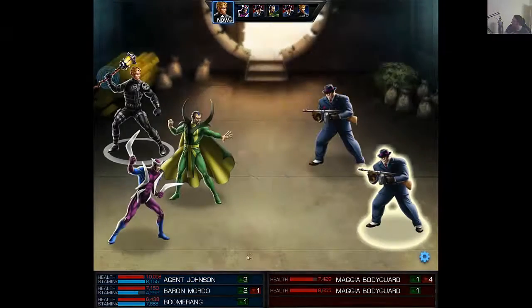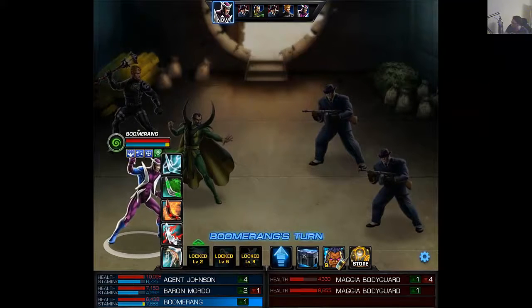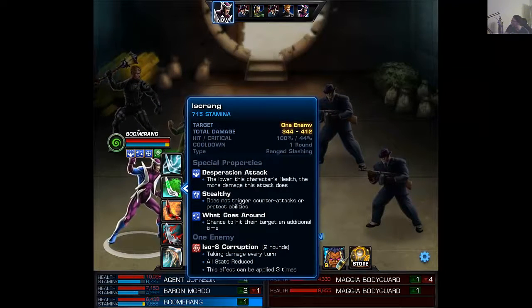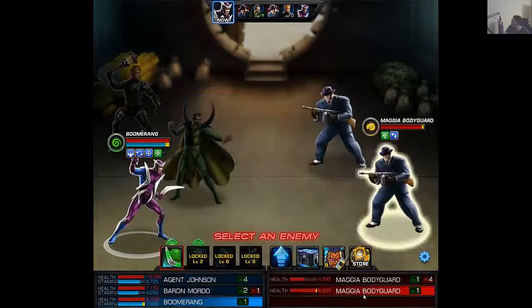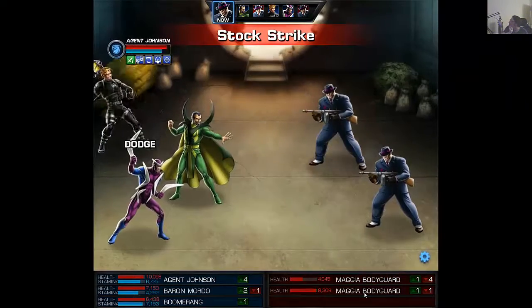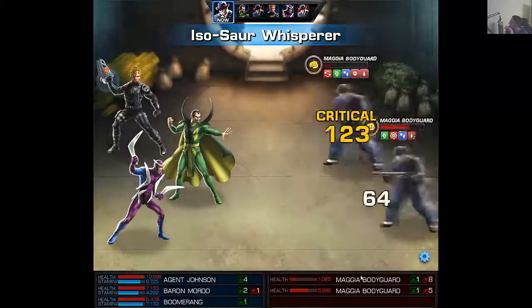I'm going to go ahead and smack somebody with the mailbox. I wonder if internal bleeding would count for the Devourer. Right away we have his multi-function — a bleeding Razor Ring, a burning Shatter Ring, an ISO Corruption ISO Ring, and a Static Charge Electrorang. They all have Desperation, they are all Stealthy, and they all have What Goes Around Comes Around — a chance to hit their target an additional time. I'm going to go ahead and ISO Ring that guy to weaken his stats. The Devourer does proc, and that is probably because internal bleeding counts — we get the Isosaur Whisperer proc. Very cool — that is a free flank now.